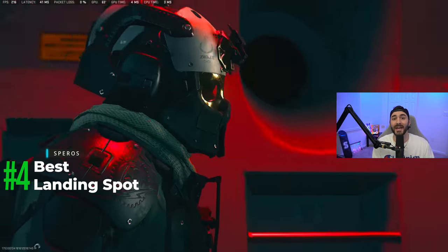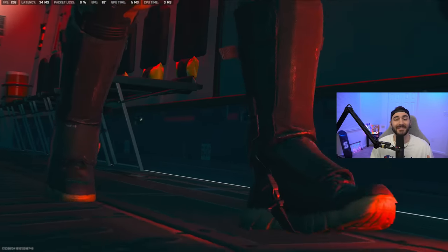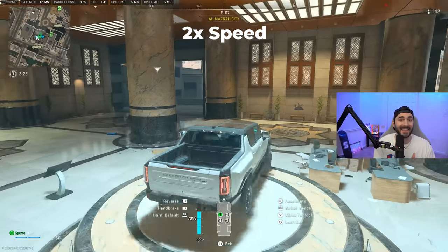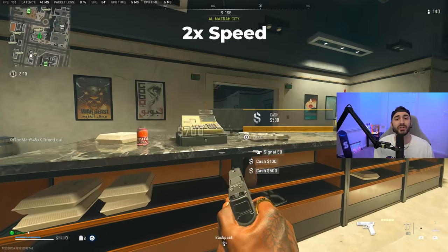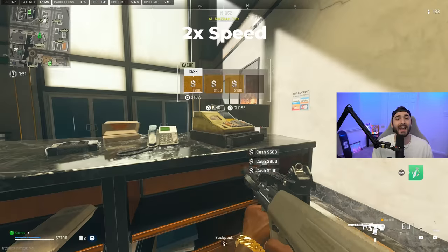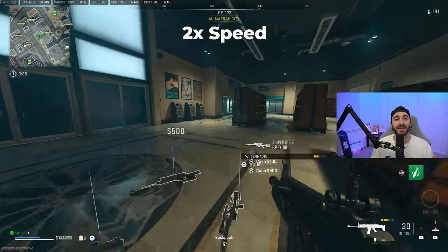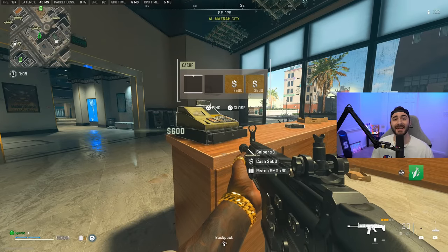The landing spot I'm about to show you will allow you to get your loadout within the first two to three minutes of the game. There's a little building slash cafeteria slash mall underneath the high rise tower that has a ton of cash registers. If you loot all the registers and shelves, you'll come out with around $10,000 to $15,000 — enough to buy three weapons from the buy station. In trios, each teammate can buy a weapon; in solos, it gives you a boost toward a loadout weapon and a UAV. There's also a Hummer EV spawn directly at the bottom of the tower, so grab the vehicle first and then make your way to the registers.